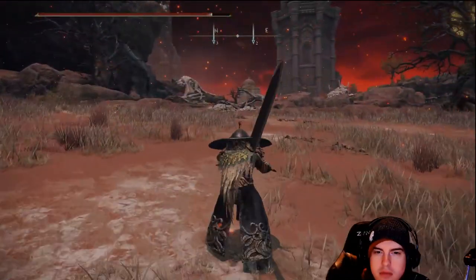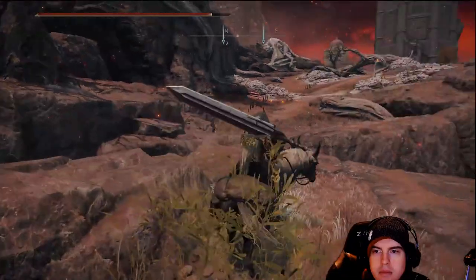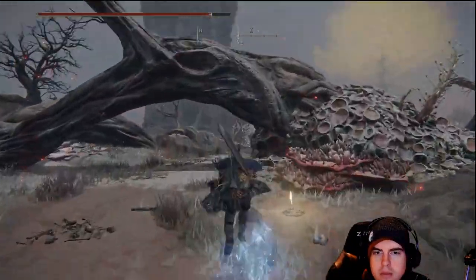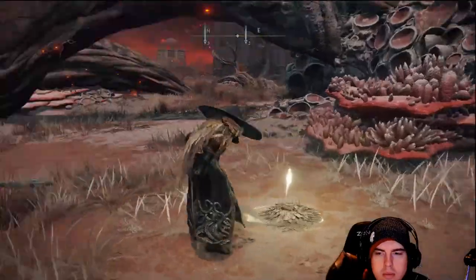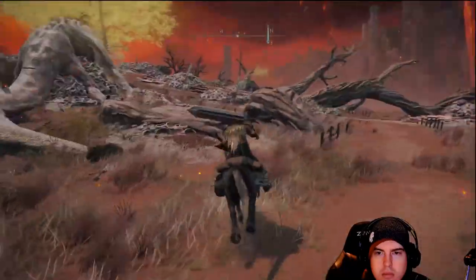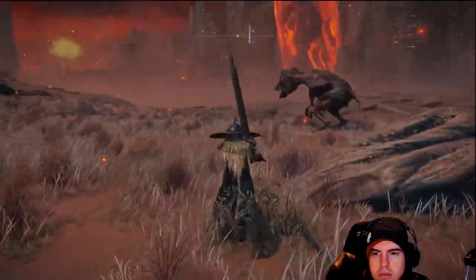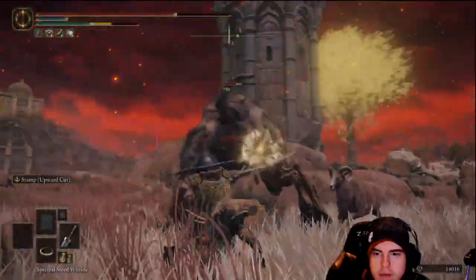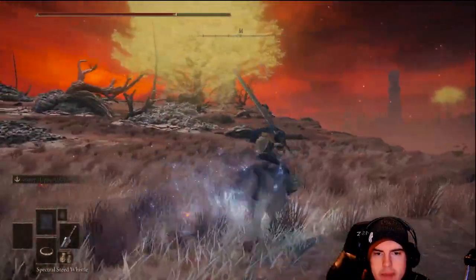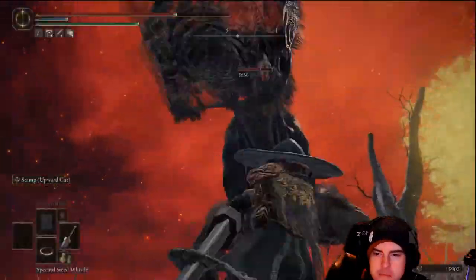Over here is the spot where we're able to jump across. Just up ahead on this little main path on our right, it's going to be that Lost Grace. From this point, if we start heading a bit to our left, we're going to have a shack up on top. I'll try to show the location on the map more often in these guides going forward — just to make it a bit easier for people to understand where some of these items are.